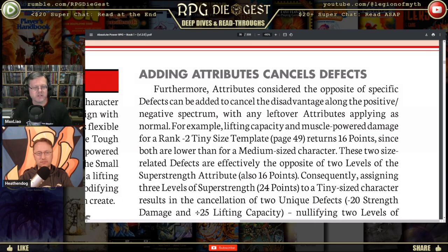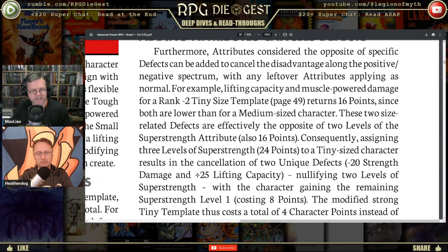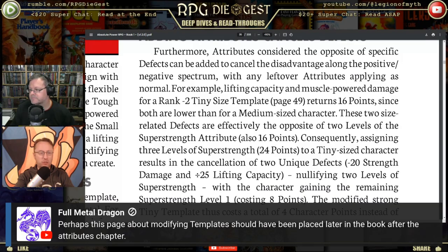For example: Lifting Capacity and Muscle Power Damage for a Rank Two Tiny Size template returns 16 points since both are lower than for a medium-sized character. These two size-related defects are effectively the opposite of two levels of Super Strength. I think the book is laid out incorrectly here — you shouldn't be talking about all this minutiae before you've properly introduced attributes and stats.